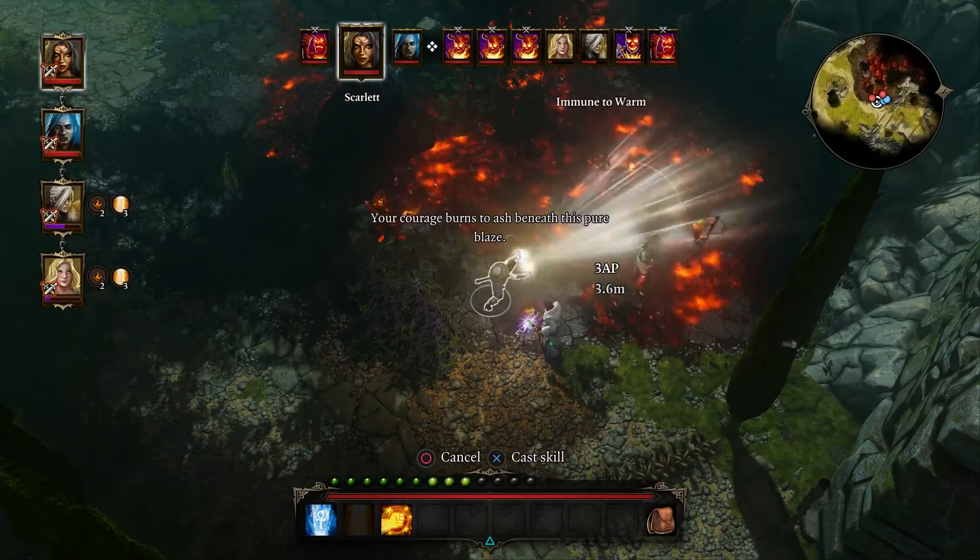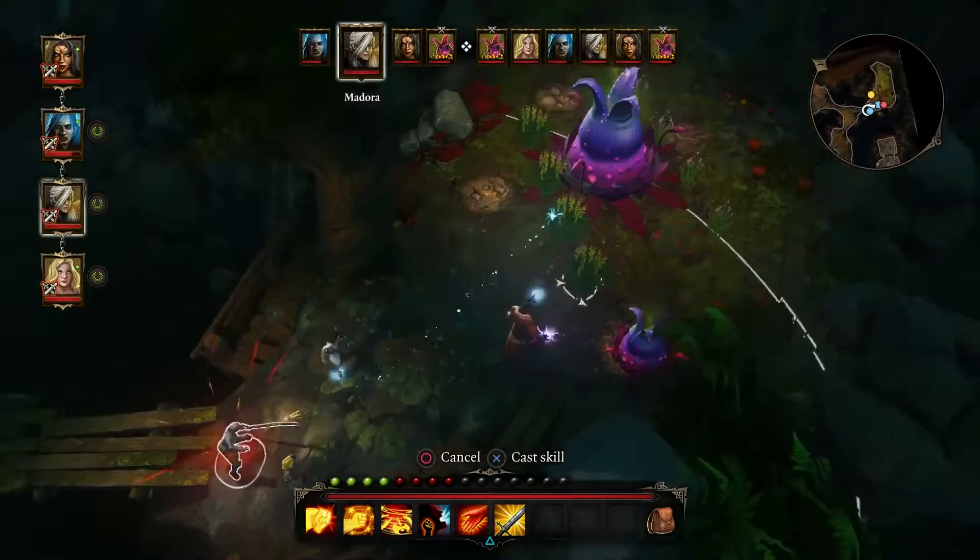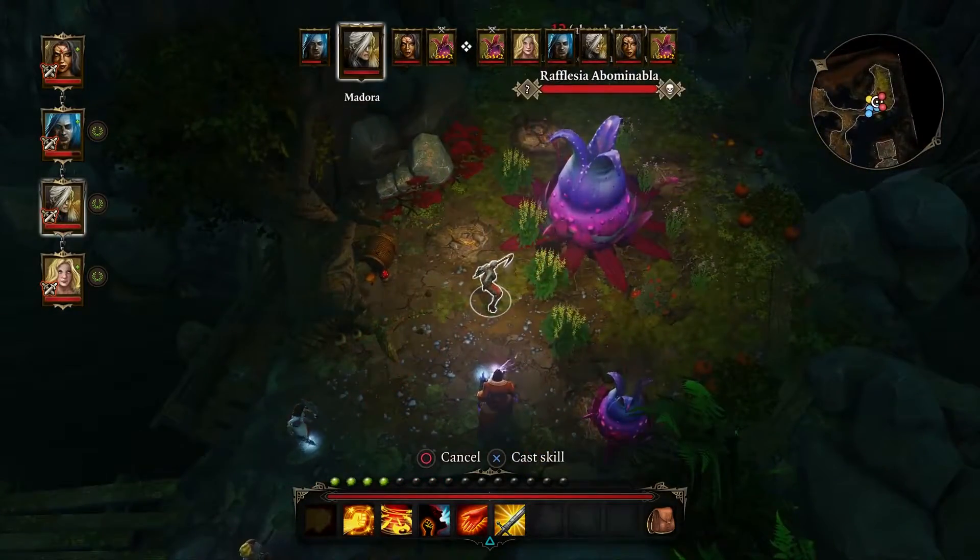Combining skills in the elements as well as taking advantage of the party's skill synergy is a big part of the Original Sin Enhanced Edition experience.